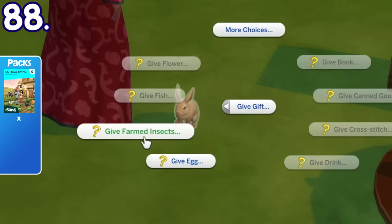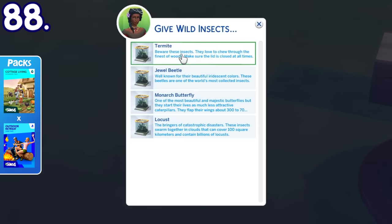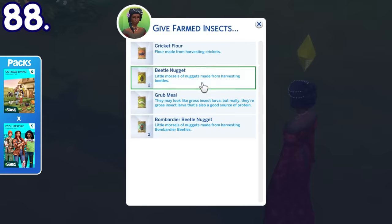You can give wild insects or farm insects to wild animals like bunnies, bird flocks, and foxes. These items may also be their preferred gifts.